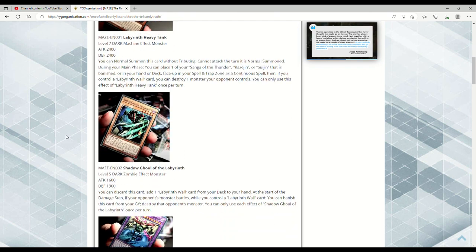This is Shadow Ghoul of the Labyrinth — Level 5 DARK Zombie Effect Monster, 1600 ATK, 1300 DEF. You can discard this card to add one Labyrinth Wall card from your deck to your hand. At the start of the damage step, if your opponent's monster battles while you control a Labyrinth Wall card, you can banish this card from your graveyard to destroy that opponent's monster. You can only use each effect of Shadow Ghoul of the Labyrinth once per turn.